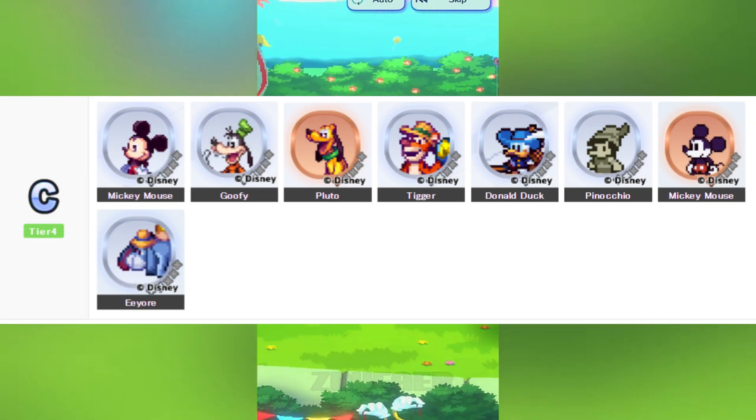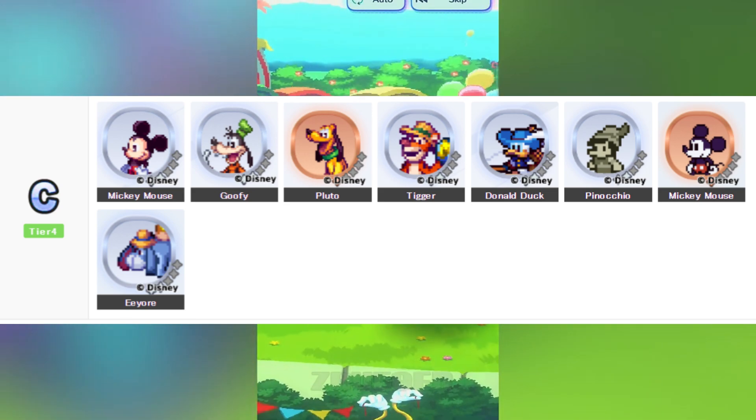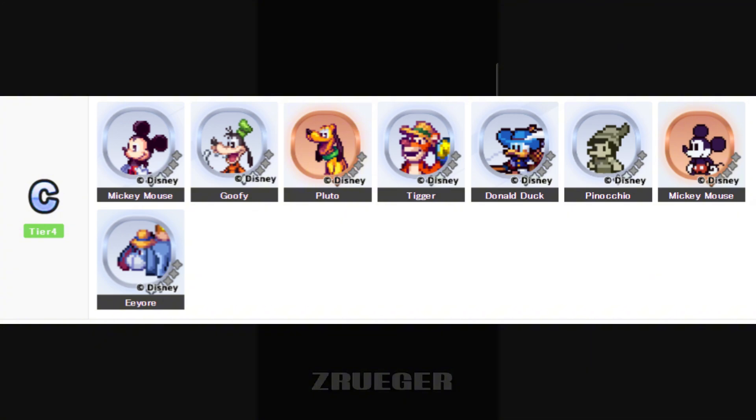The characters in this tier are, in order from top left to bottom right: Mickey Mouse, Goofy, Pluto, Tigger, Donald Duck, Pinocchio, Mickey Mouse, and Eeyore.